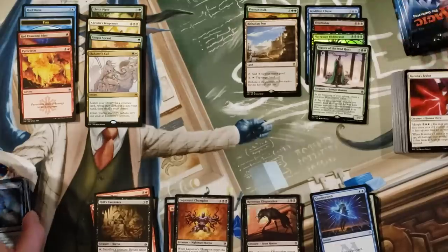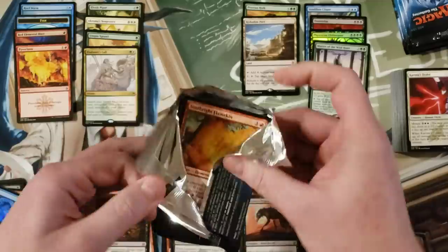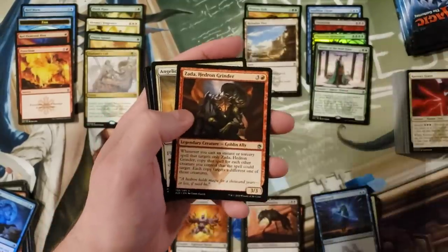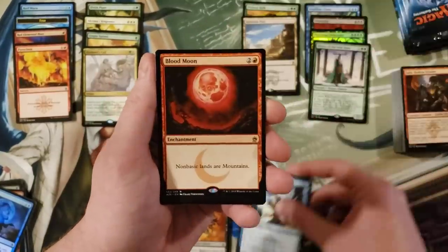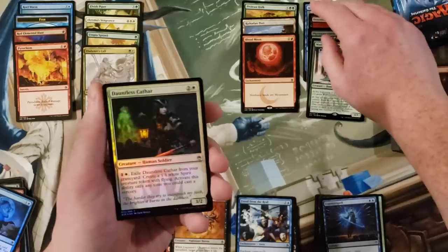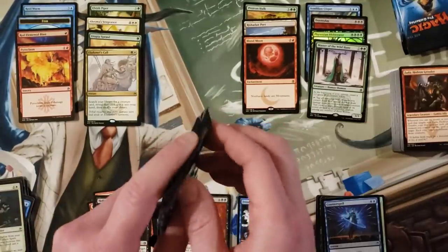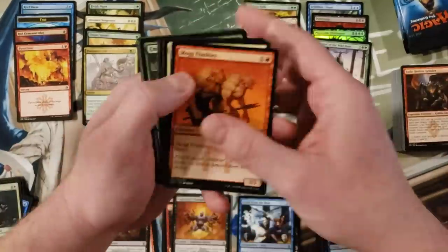Five packs left, no filter lands. Freed from the Real — cool. Blood Moon! I forgot that was in here too. Of course it's in here, it's in like every single masters set ever. It feels like it's in literally every masters set. But hey, cool pull, I'll take it.